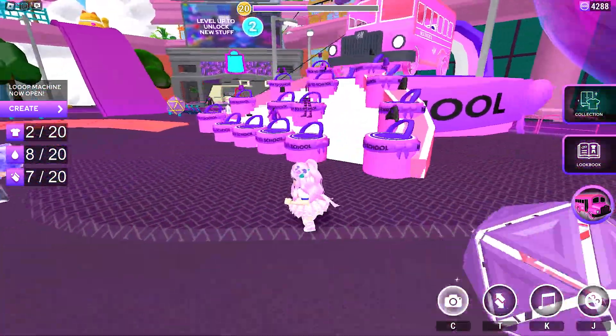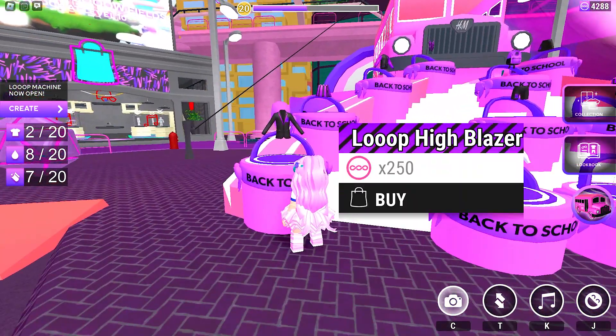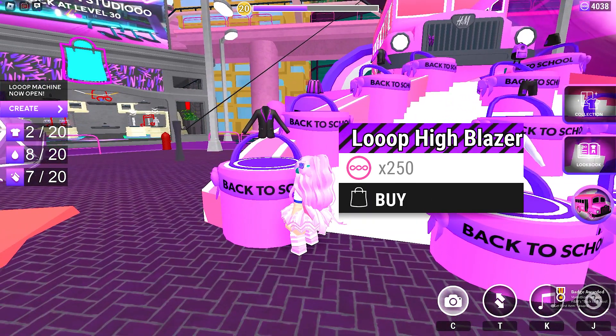All items that you need to buy can be found here. You will need to have Looptopia coins to buy them. Some are more expensive than the others. Simply approach all items to purchase, then click buy.